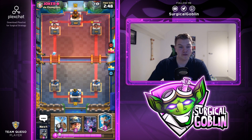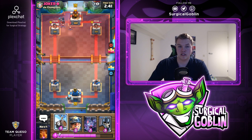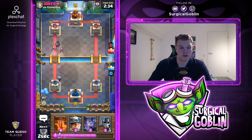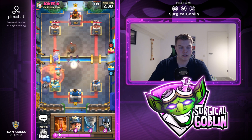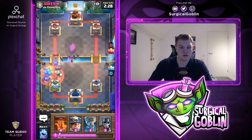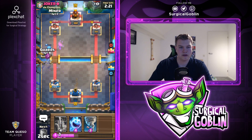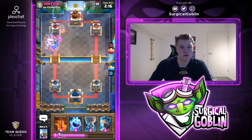I love to start off with the ice spirit at the bridge - looks like we get some chip damage on the left side. He goes with a night witch in the back, I'll respond with the ice wizard since it one-shots bats, quite a good counter. I'll go with a skeleton barrel in the back. Night witch means this is definitely golem because he also has the flying machine and he uses poison.